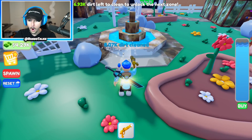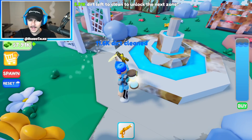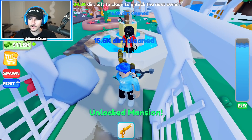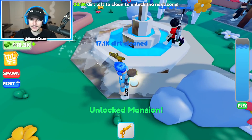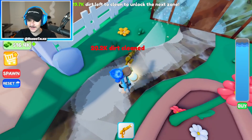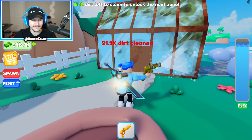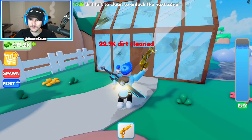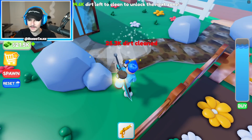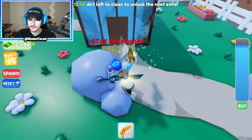I have an infinite ammo thing — as I'm clicking, there's nothing going away in my water. I don't have to fill up at all. Are you ready for this? Oh my — that covers an insane distance. I can clean this in like two seconds. I can already go to the next area basically. I unlocked the mansion already, just like that. That is so crazy — I complete buildings and pavements in like two seconds. Now there's only 12K dirt left to get to the next area.